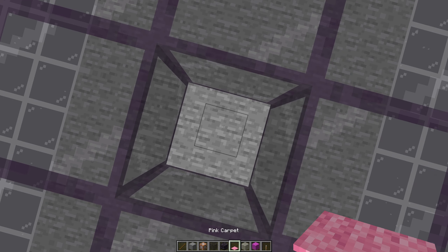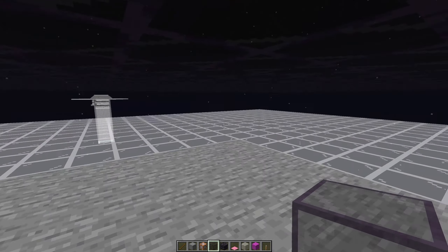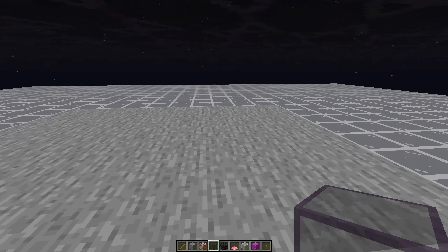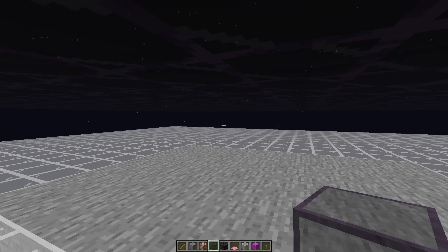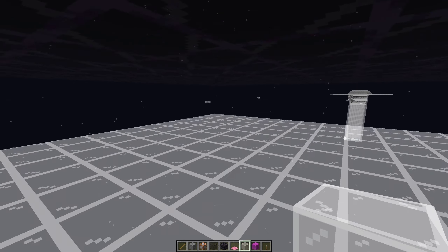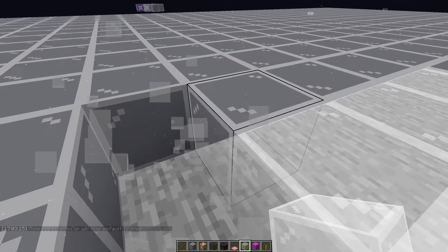It appears that skylight - maybe moonlight during the night - still affects spawn rates but doesn't prevent spawns. This might be something new in 1.18. I've always made my farms completely in the dark so it probably doesn't matter, but it's interesting. So with tinted glass we have 328 per hour - that's our baseline for all other tests. The first thing I want to test is whether transparent blocks like glass will affect spawn rates.